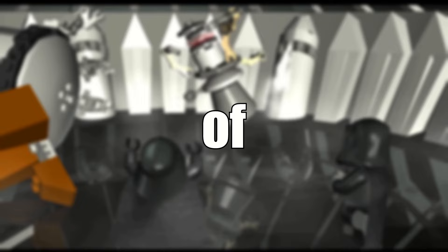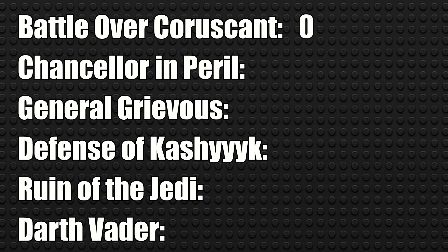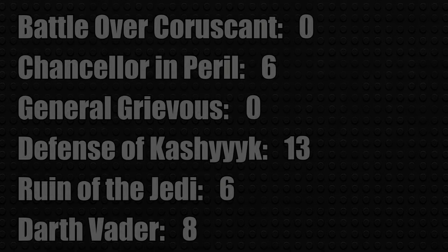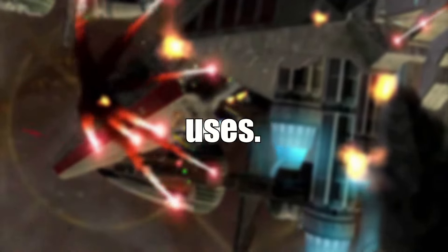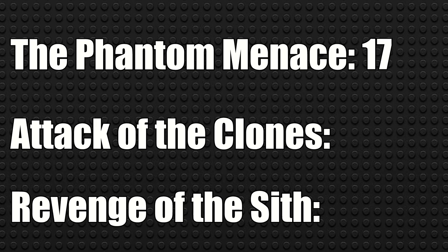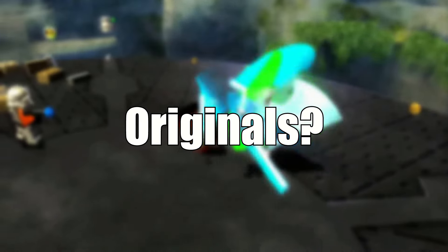There are a total of 33 force uses in Revenge of the Sith: 0 in Chapter 1, 6 in Chapter 2, 0 in Chapter 3, 13 in Chapter 4, 6 in Chapter 5, and 8 in Chapter 6. That ends the prequel trilogy with a total of 73 force uses: 17 in The Phantom Menace, 23 in Attack of the Clones, and 33 in Revenge of the Sith. Do you think we can do better in the originals?